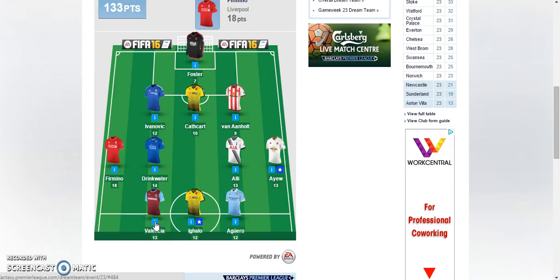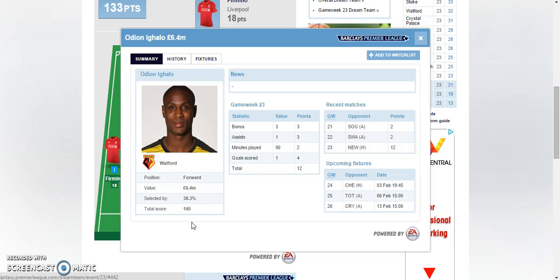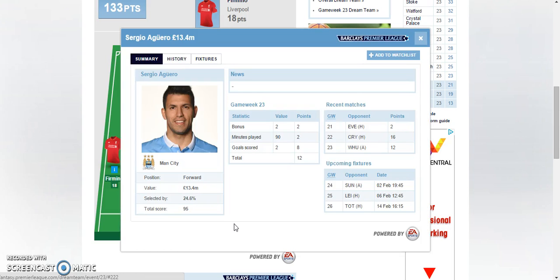Moving on to the strikers, Valencia of West Ham scored two goals in which West Ham drew 2-2 with Manchester City. He got eight points from scoring two goals and the three bonus points, so 13 points for him. Moving on to Odeon Ighalo, who finally started scoring again, got the assist, got one goal, and got the bonus — so 12 points for him. And Sergio Aguero scored two goals, one of which was a penalty, got two bonus points, so 12 points for him.